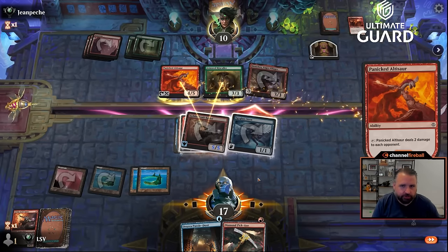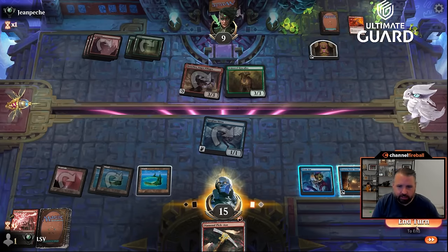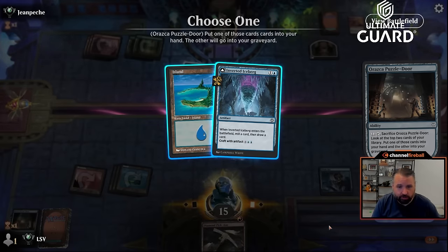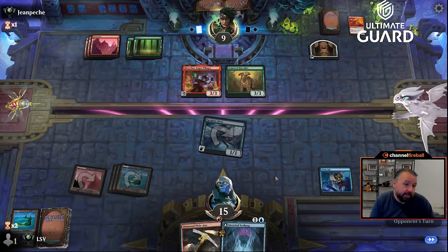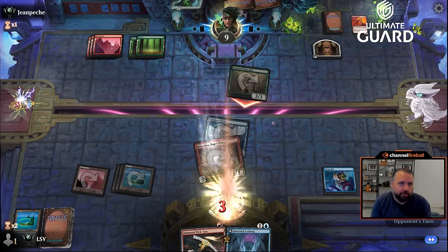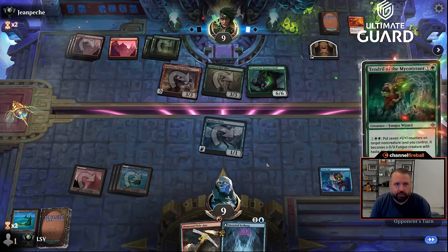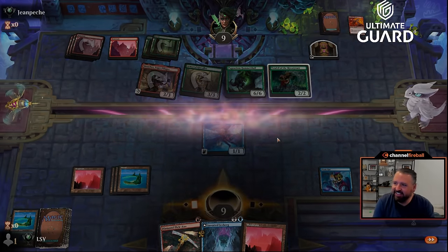I'm using the Puzzle Door and sacking it. They exile the top card with Breaches — it's a three-mana six-six. Yeah, we're not going to win this one. We just got soloed by Breaches: a three-mana three-three first strike that made a treasure every turn — it was a Fable of the Mirror-Breaker token. That wasn't great.